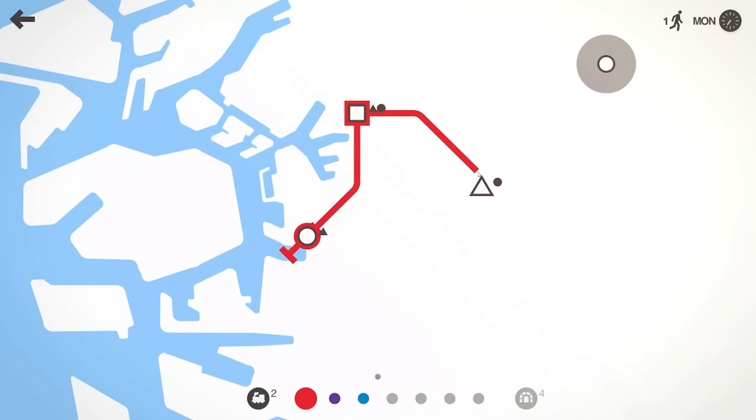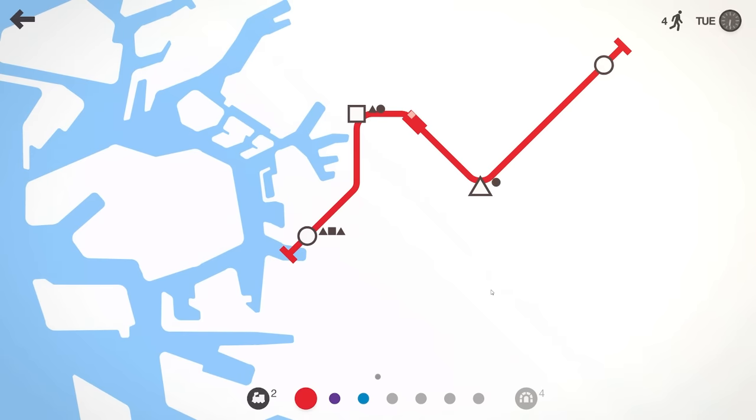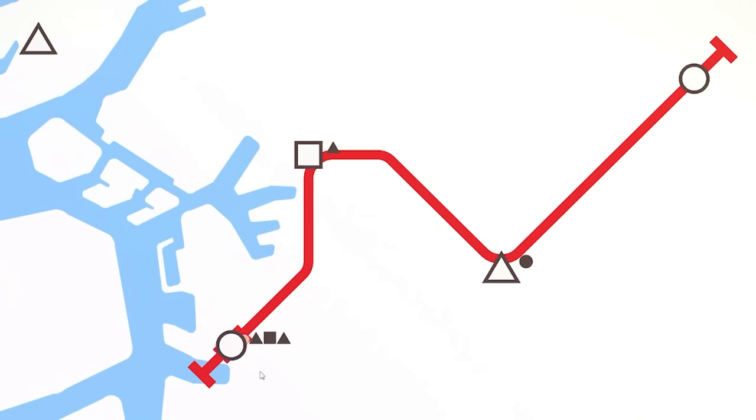We can just extend the line so it goes through there, maybe up to there, and then this train will just pick up passengers and drop them off as needed — each time it does that we get an extra point. The idea is to just last as long as possible, because if too many passengers queue up they get mad and it's game over.